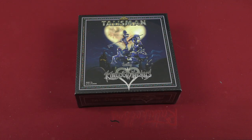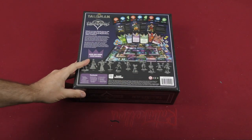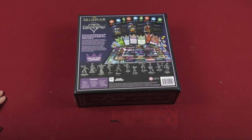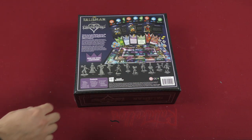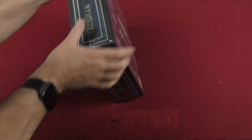Hey there everybody, it's Mike Delisio with another Dice Tower daily unboxing. Today we're going to be taking a look at Talisman: the Kingdom Hearts Edition. I played a bit of Kingdom Hearts back in the day and I enjoyed the video game, but let's take a look and see what this looks like. Over 250 game components — there's going to be a lot to look at, and it looks like we've got some minis coming, so let's take a look inside the box.